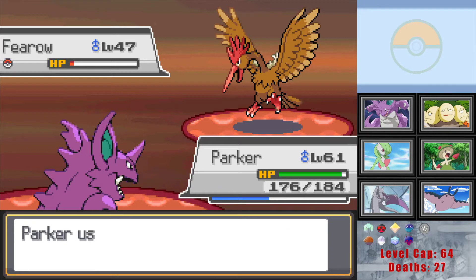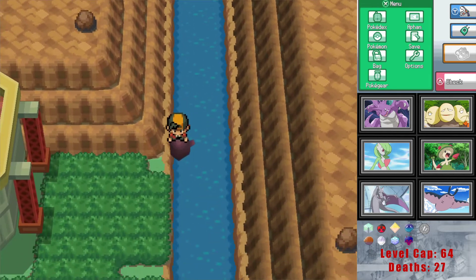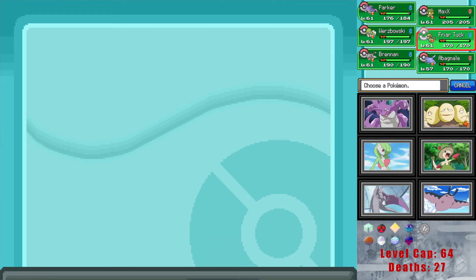I don't know what that other thing is going to be — that leaves us in a position where ice is a bit scary with three grass types. Problem is having a good water/ice sacrifice or counter. Maybe Breloom? Where is Wurzbowski going to do anything for us in that gym? Oh, we wanted to bring Abagnale. Actually I don't think we bring Abagnale — I think we bring Friartuck and a sacrifice. But wait, Friartuck doesn't work as a counter against ice types either.